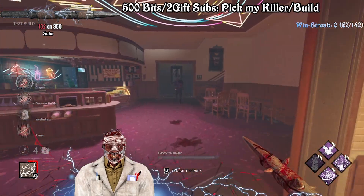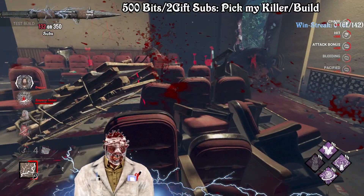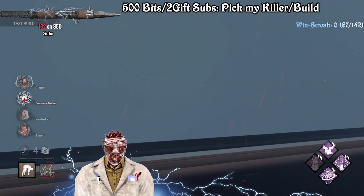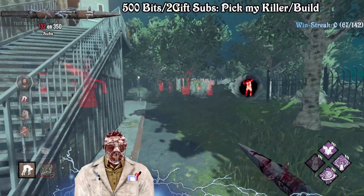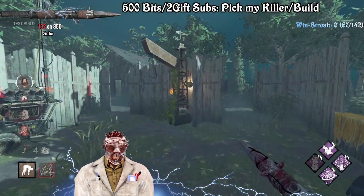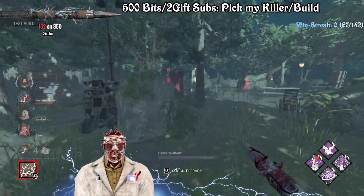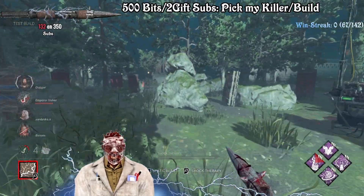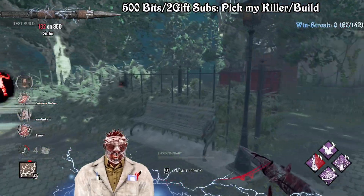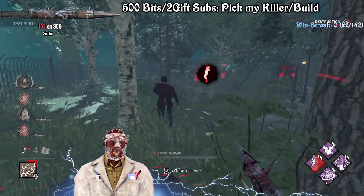Let's see what they have to offer here. As always, BHVR is always doing some fantastic stuff when it comes to great-looking maps. With each and every chapter they're doing such a great job - but balance-wise it's definitely something else. Let's kick that gen in the main building. Also, better survivors are going to ignore Merciless Storm at the end and hit their skill checks - props to these guys.